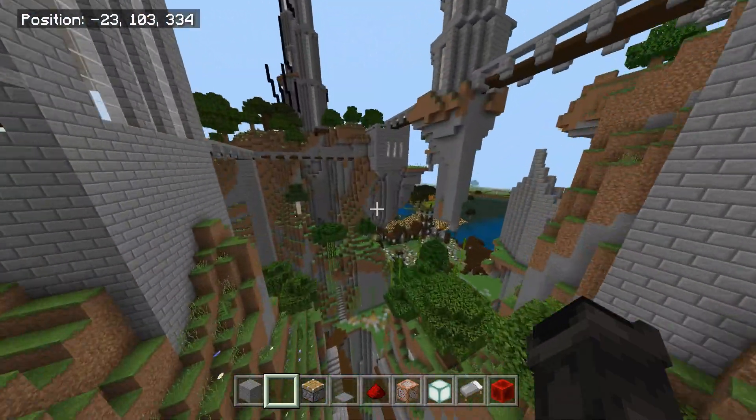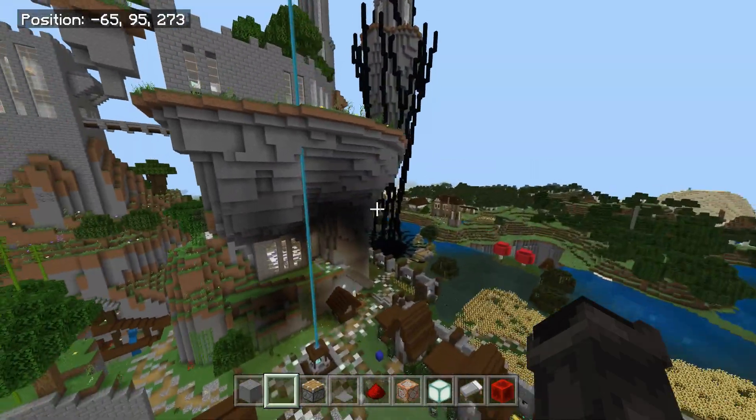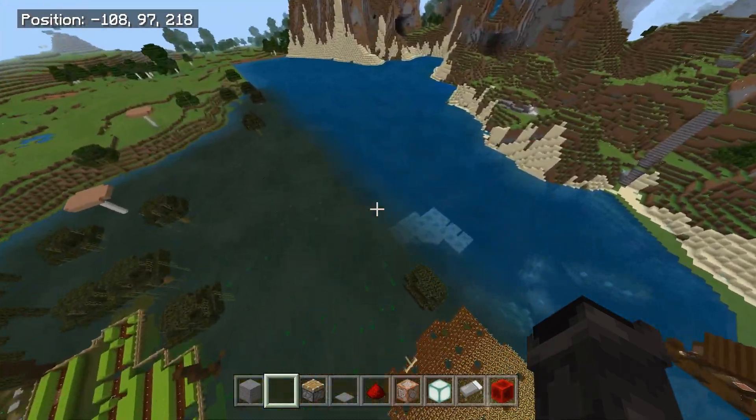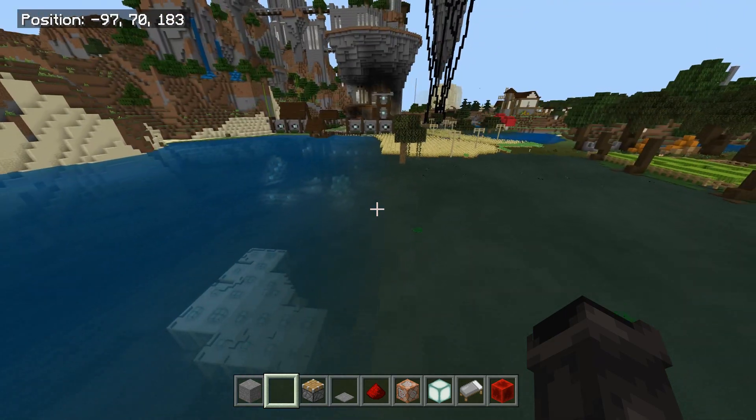To do this you need a couple things, and unfortunately I'll be showing you how to do this on Xbox only. I'm pretty sure you can make amplified worlds on the Windows 10 Edition and transfer it over, but I'm not 100% sure. Anybody playing on Pocket Edition probably won't be able to do this unless there's a way to generate amplified worlds on that edition, but I don't play that one so I'm not too sure.